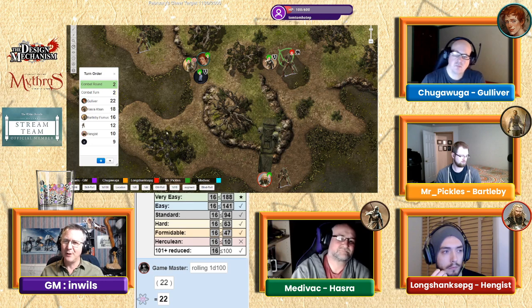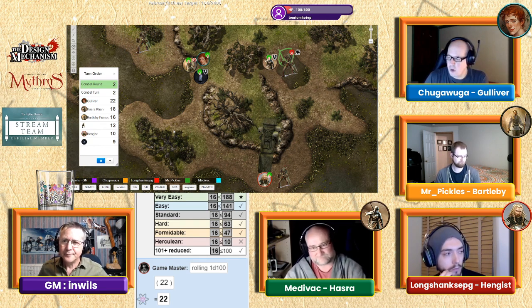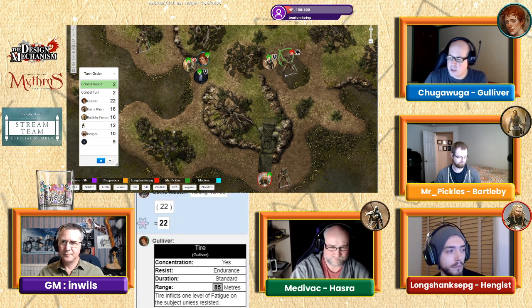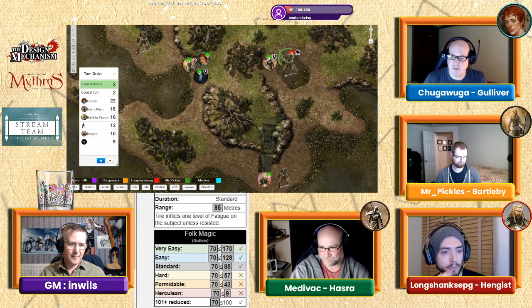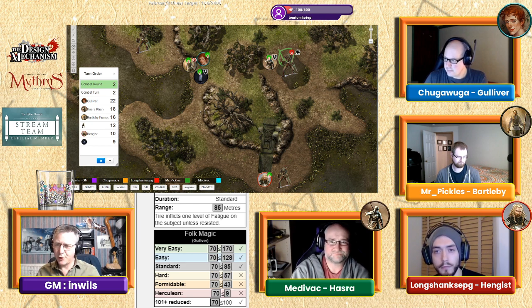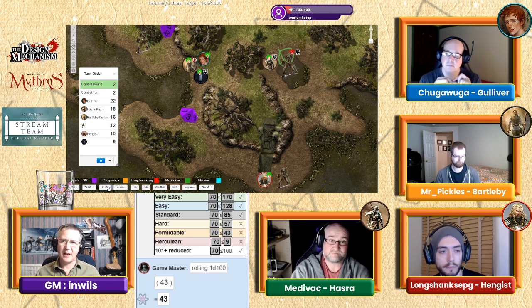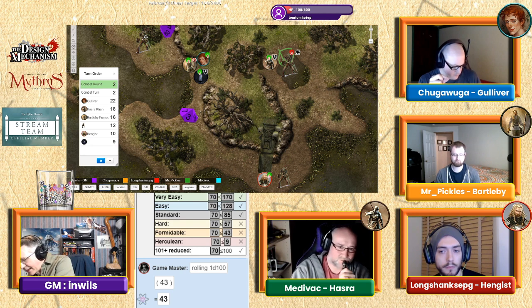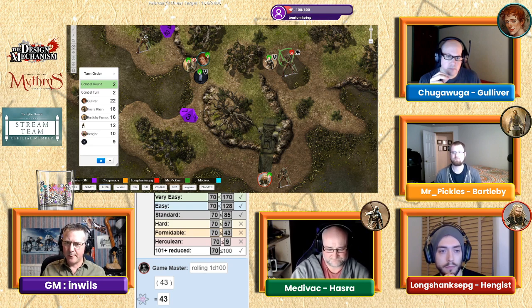Gulliver points at the skeleton approaching Bartleby and says 'Erit,' casting a spell. Rolled 70 out of 85. The skeleton resists with endurance — Gulliver succeeds with a 43 but the skeleton's roll is bigger. Gulliver is now winded, making his skill difficulties hard.